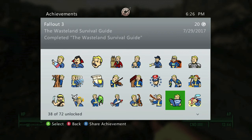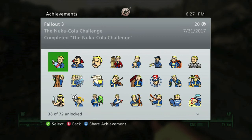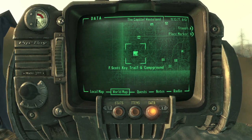I recommend this being one of the last achievements you go for, simply because you need to do many of the side quests in order to get all the blueprints. You need to have the Wasteland Survival Guide done, as well as the Head of State, the Nuka-Cola Challenge, the Stealing Independence, and the Blood Ties side missions done. Once you finish all those, you should have 5 out of the 7 blueprints you need.